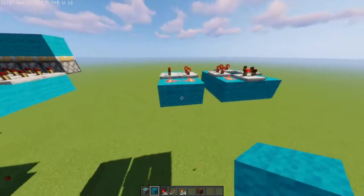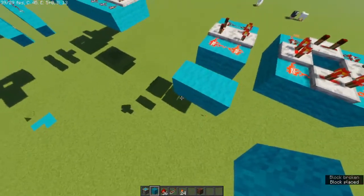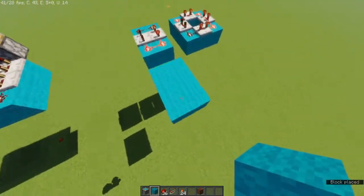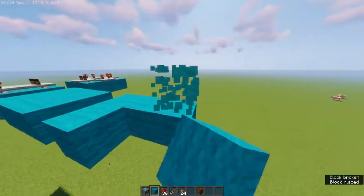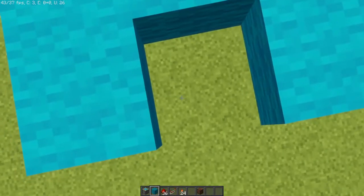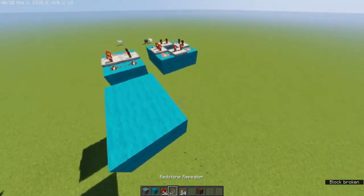Let's start with the smaller one. First, you want to do a 2 by 3 platform like this — not like this. This is not how you build a 2 by 3 platform.